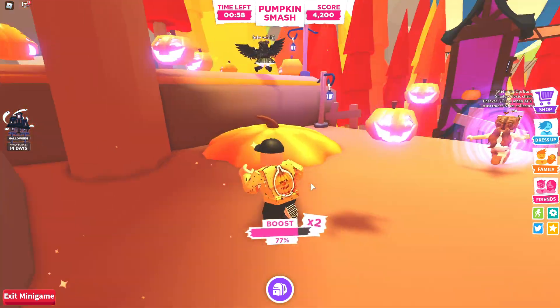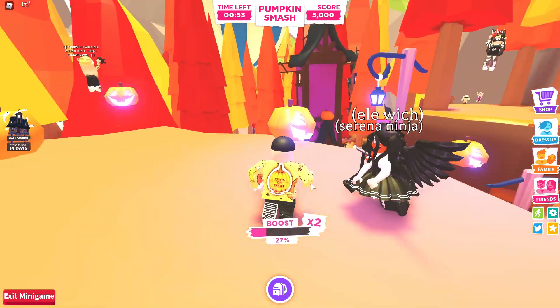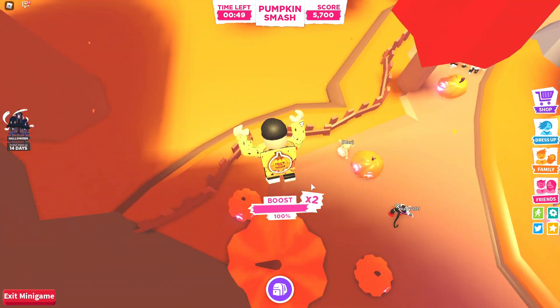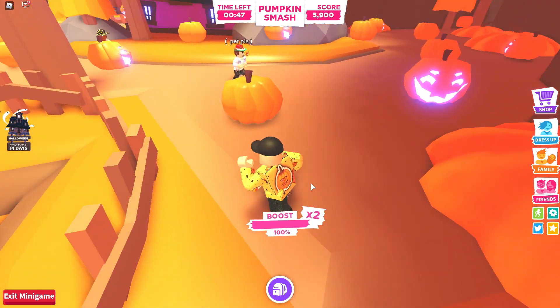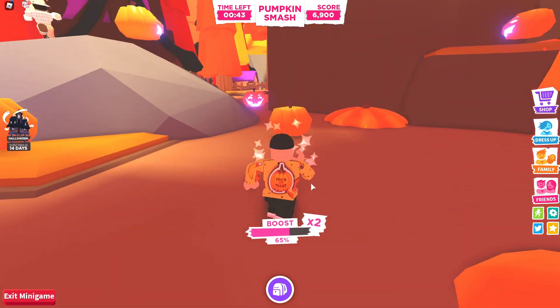You don't want to run over here, grab a pumpkin, and then be like 'where am I going next?' You want to, as you're grabbing a pumpkin, already know which pumpkin you're going for. You kind of want to do it in order — like I know I'm about to grab all those, so I'll go to that pumpkin, then that one, then that one. You can plan a line in your head on where you're going to go.